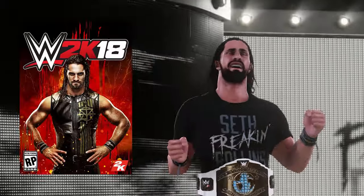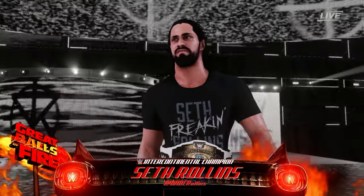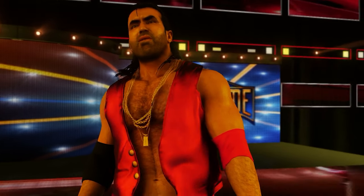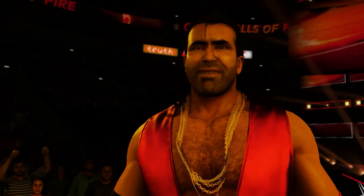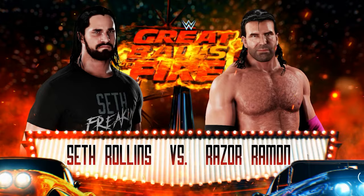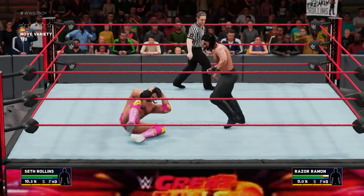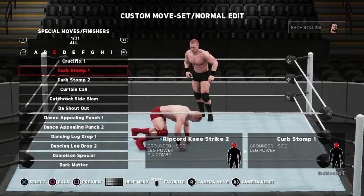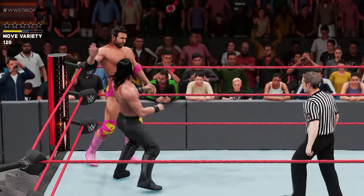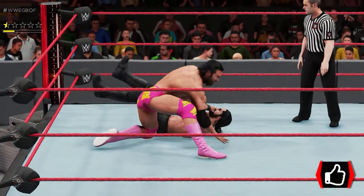WWE 2K18 is up next — Seth Rollins is on the cover — and we're walking into Backlash pay-per-view. It's Seth freaking Rollins taking on Razor Ramon. This one is a finisher-wins-the-match stipulation by the way. The graphics for this pay-per-view look phenomenal. Seth Rollins actually didn't have the curb stomp in this game so I had to go to creation and assign it to him, because all he had was a bunch of ripcord knee moves.